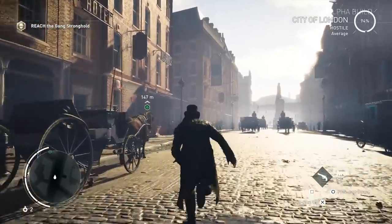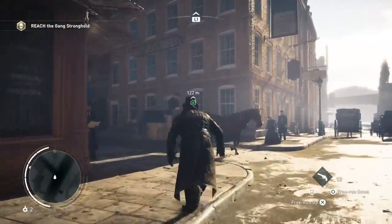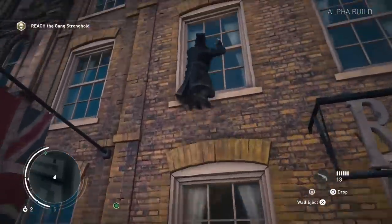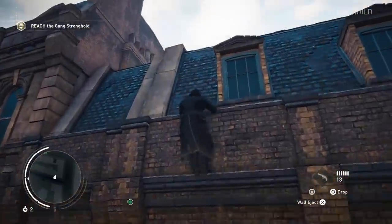So it's fairly basic Assassin's Creed stuff. You've got to infiltrate an area that is controlled by bad guys and do it as stealthily as possible. Are you going to use your rope launcher? No, you're going to climb like a chump. I'm going to make a mess of these windows instead.